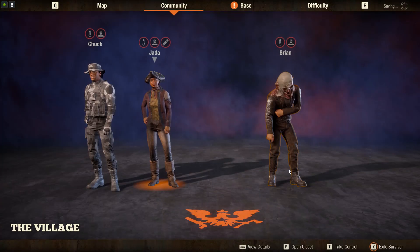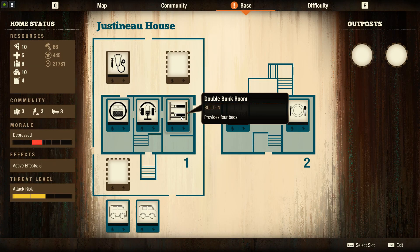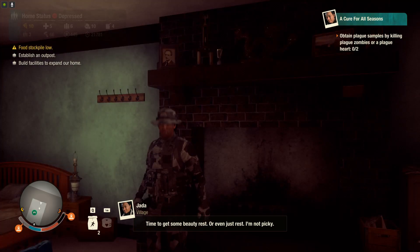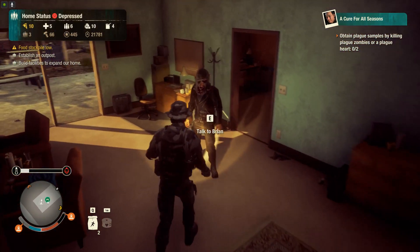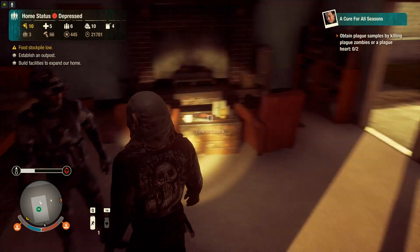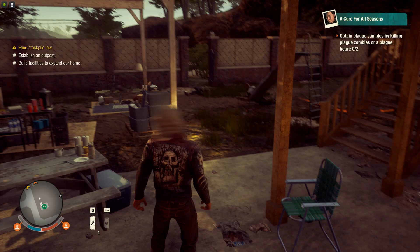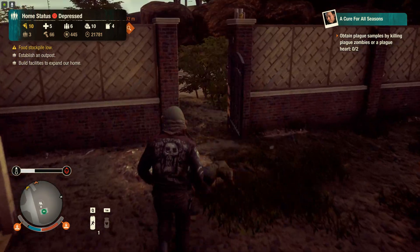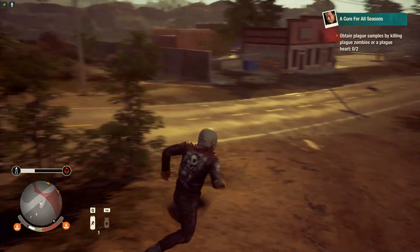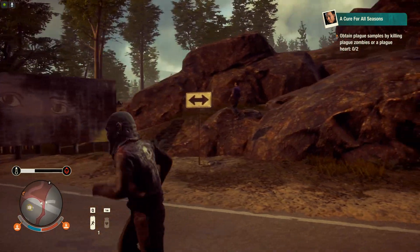Let's switch to Jada and Chuck. Now that we have Chuck, I can put Jada in the infirmary. I've never, in hundreds of hours of State of Decay, used that option — I would always just cure the infection with one to three plague samples. As you can see, Jada is now in the infirmary, which takes away one from the labor count, but right now we don't really need labor for anything.